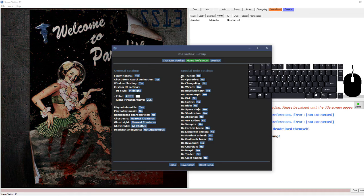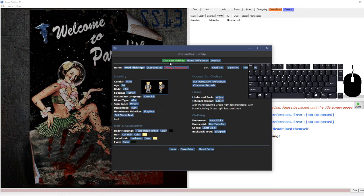This section covers antagonist roles. Clicking 'Yes' on them means you can be randomly picked for that role - for instance, Trader. Leave all of these off for now. You really shouldn't try being an antagonist until you've got the basics down. Trader is a good one to start with once you're comfortable, and after that you can look into the others.